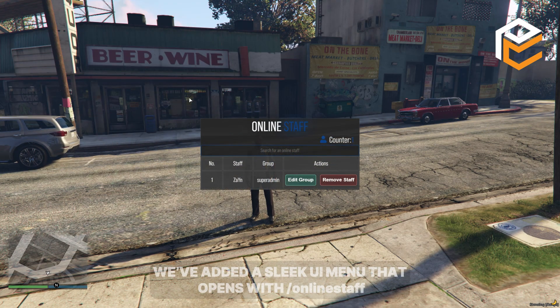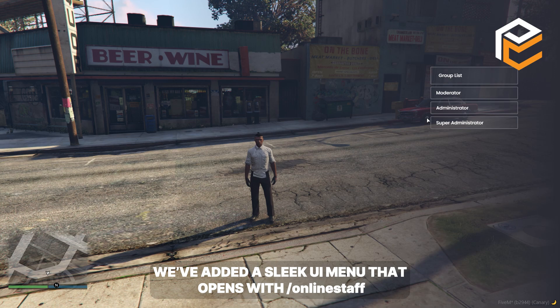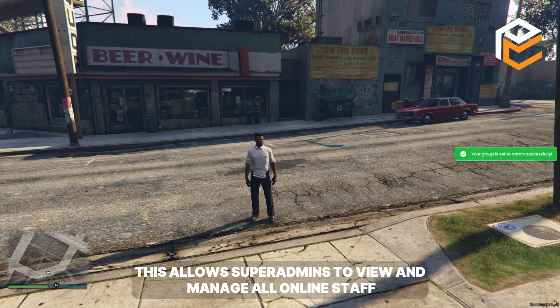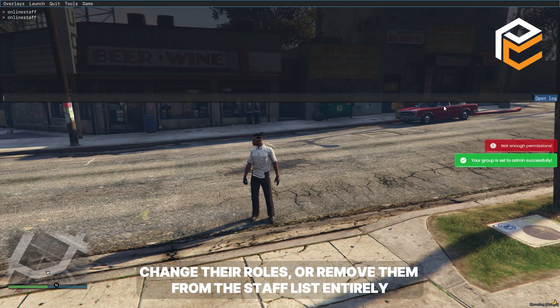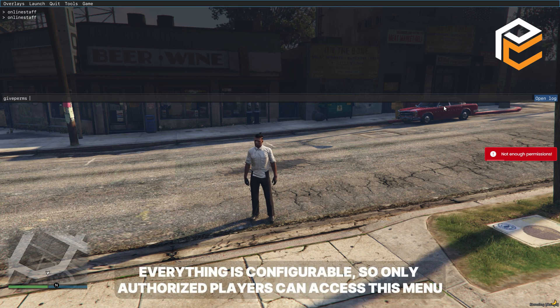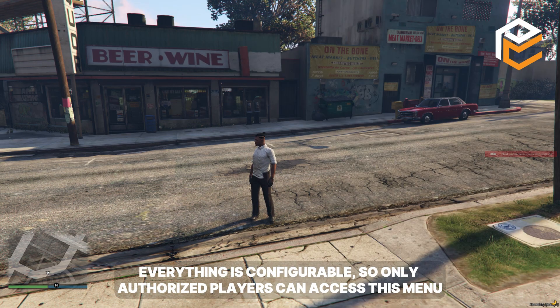For easy management, we've added a sleek UI menu that opens with /onlinestaff. This allows super admins to view and manage all online staff, change their roles, or remove them from the staff list entirely. Everything is configurable, so only authorized players can access this menu.